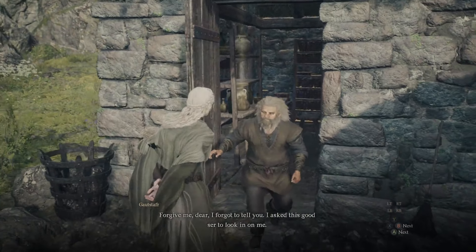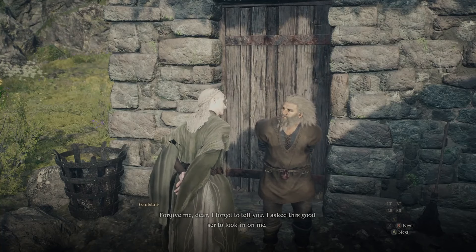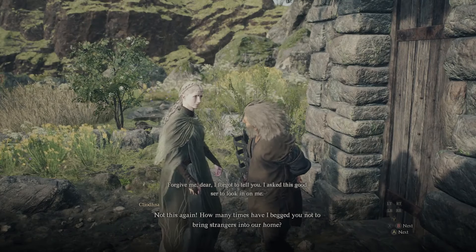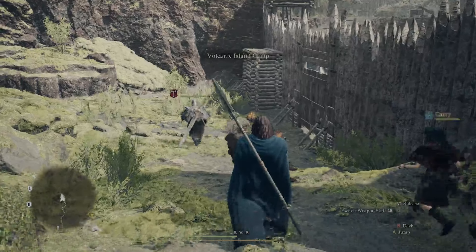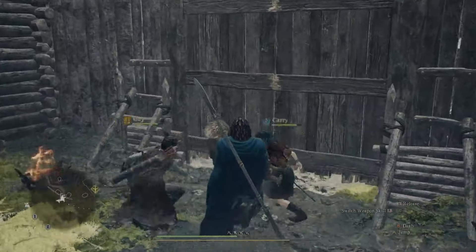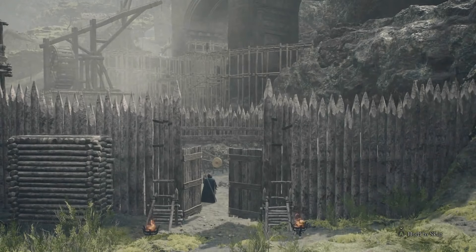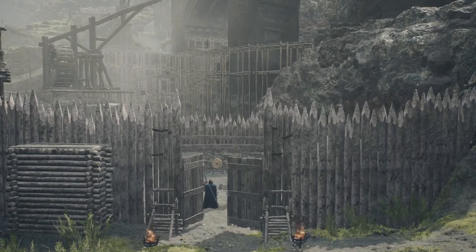No need to worry, because the dwarf is going to let you into the house anyway. You'll soon find out that he throws out his back once again and needs help getting to the hot springs, which is further inland on the volcanic island. This area is going to be a little bit higher level, so I'd say be about 30 to 40 levels, give or take, to actually go through this area and not get absolutely run over — especially while you're having to escort a pretty much defenseless dwarf all the way to the volcanic island camp.